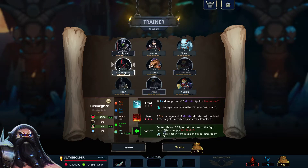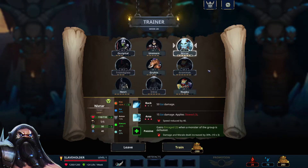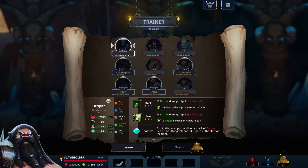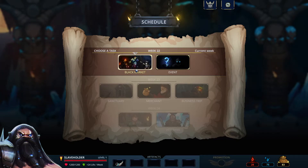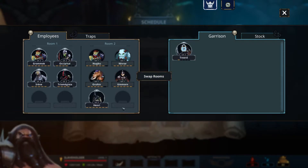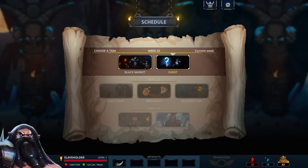Let's get the executioner — why not. So we got some levels — therapist, thank you. Black market — it's only sell monsters in the garrison. Do I want to sell anyone? I don't think so, not now. Let's do the event — free level. Let's pay 62 — that's not too much. Let's go with the sanctuary so we can get bleeding on everybody. Damage increase is also good — yeah, let's get the bleed.